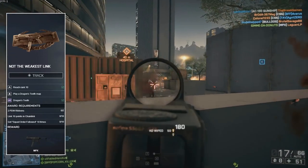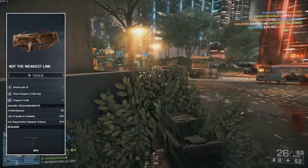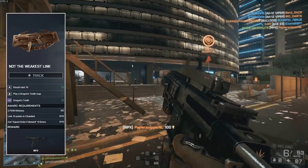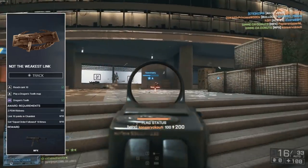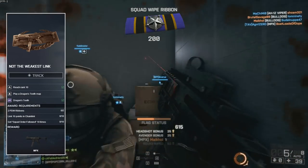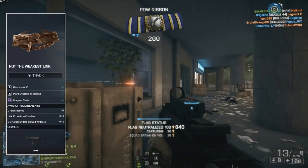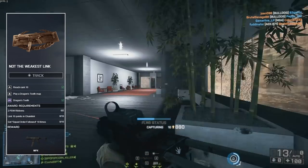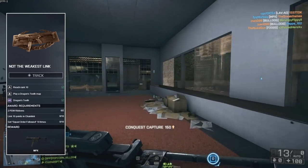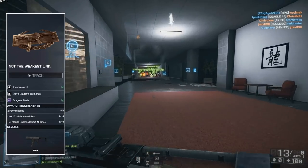To unlock the MPX you need to get two PDW ribbons, link 10 points in the new Chainlink game mode, and get squad order followed 10 times. The two PDW ribbons are easy — just use the weapon and get kills. The 10 links in Chainlink means capturing 10 points. Squad order followed means your squad leader sets an objective and you follow it for points. If your squad leader is pointing at Chainlink objectives and you take them, this assignment becomes very easy.